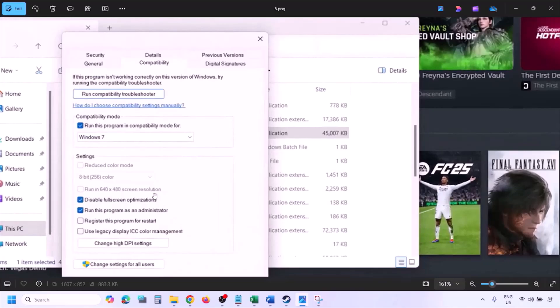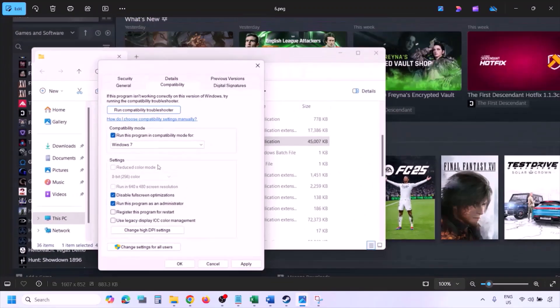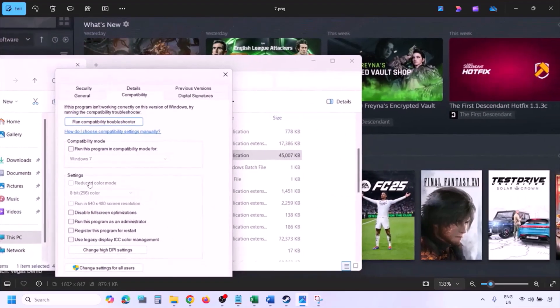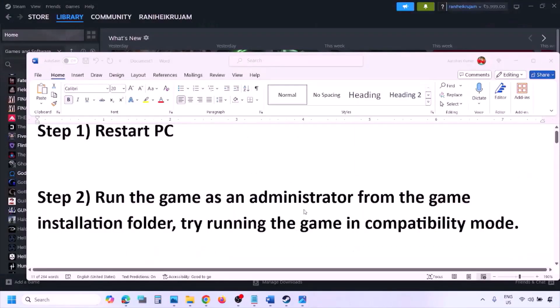If after checking all those boxes the game is still not working, uncheck all the boxes. Make sure you hit Apply and then click OK before moving to the next step.